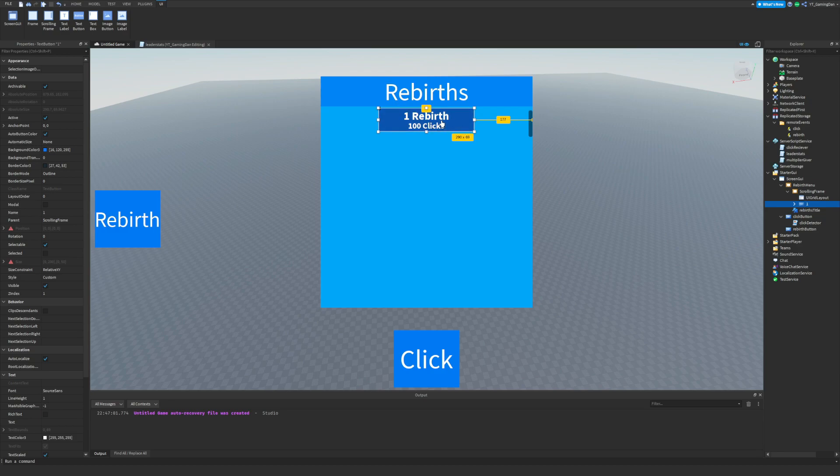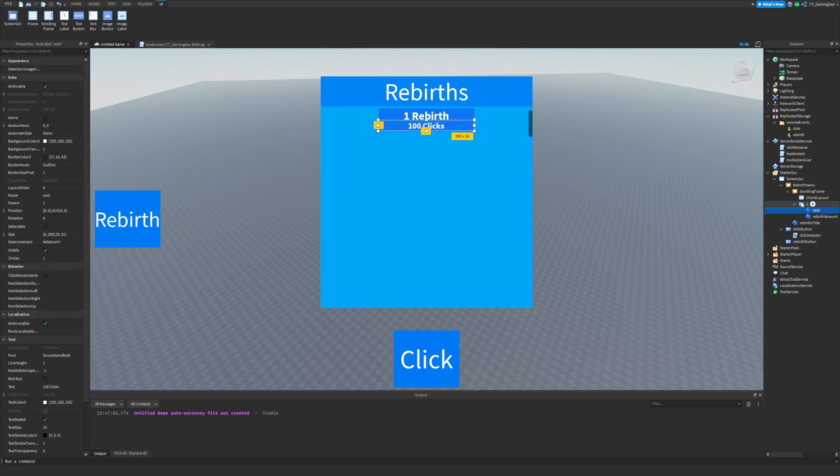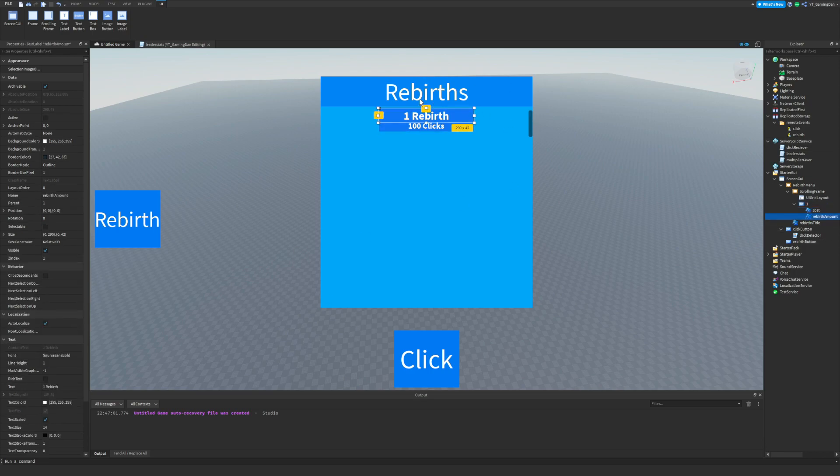The cost is 100 clicks and the reward is one rebirth. I've split the button into two halves — one side labeled 'Cost' showing the clicks needed, and the other labeled 'Rebirth Amount' showing one rebirth. Make sure you name these sub-elements the same as mine because it'll make scripting much easier this and next episode. That is the rebirth menu itself done.